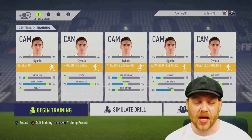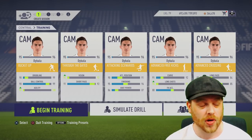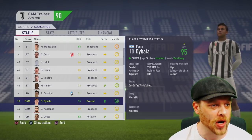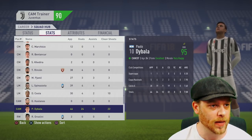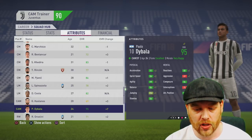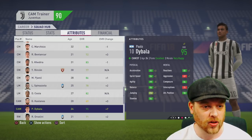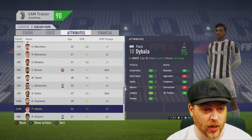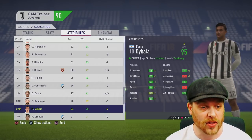Let's look at Dybala's stats at the end of the season and see how much he increased in those stats we weren't able to train. Here we have Dybala at 95 — he went up 7 in one season of training, picking up 24 goals and 12 assists. His acceleration went up plus 3, sprint speed up plus 2. Agility went up 8 and he's at 99 agility — maxed out.